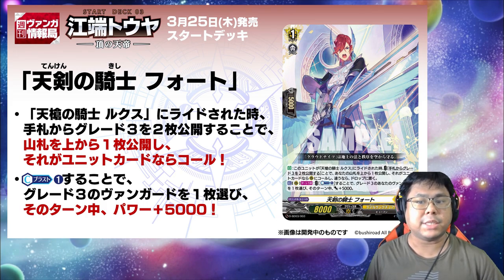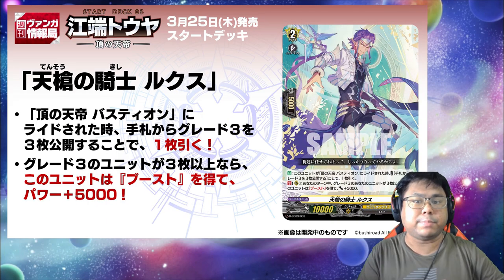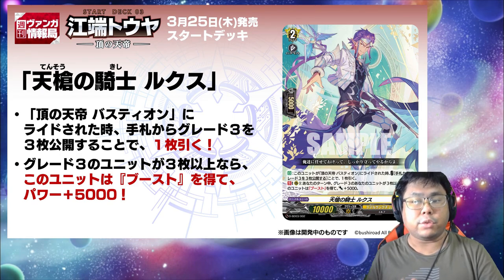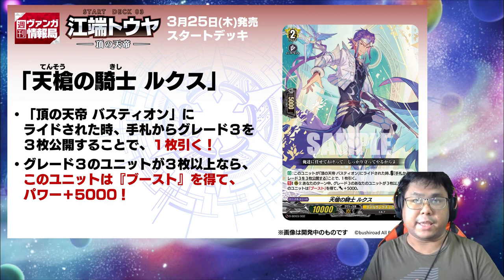On top of that, by Color Blasting 1, choose one of your Great Trees Vanguards and it gets plus 5k power. Knight of Heavy Spear Rooks Skill: when rode upon by Apex Ruler Bastion, by revealing 3 cards from your hand, you draw a card. And if you have 3 or more Great Trees during your turn, this unit gets boost and plus 5k power.